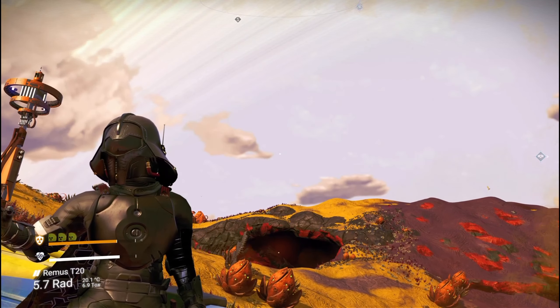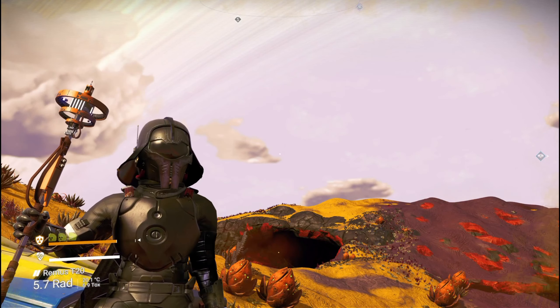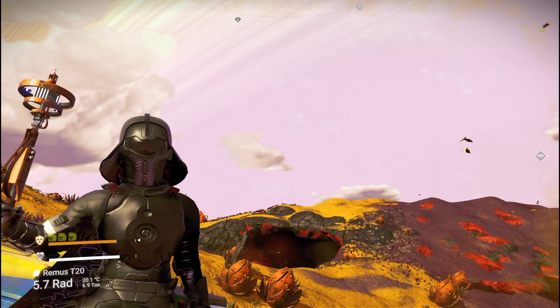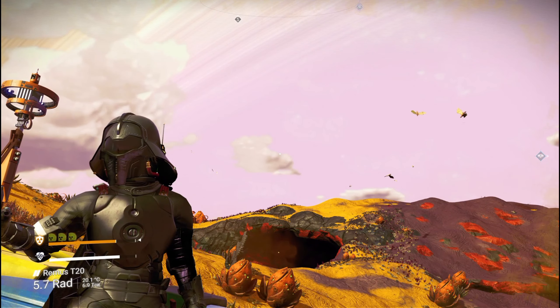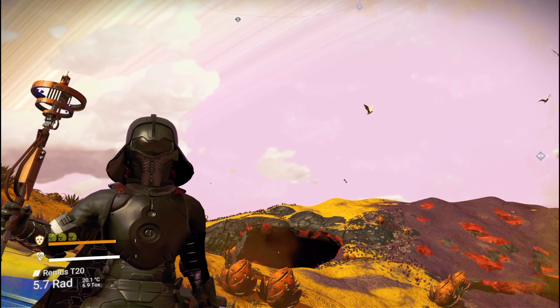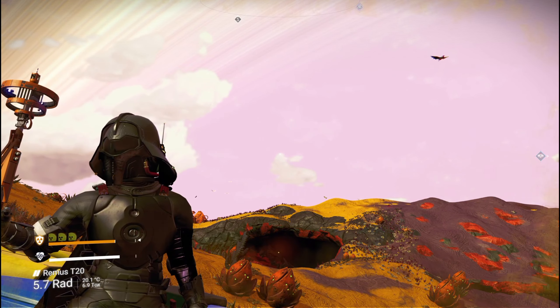Hello, my name is Tom and you are watching Gamestand. In today's episode I will show you how you can get started on the new content that dropped after the Echoes update. Those are the quests that will allow you to discover the new race, the Autophage.